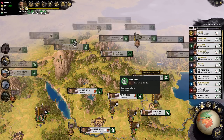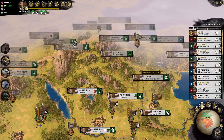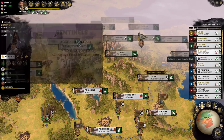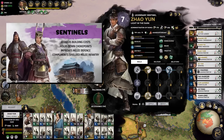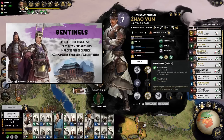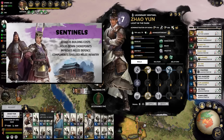What do those rainbow colors mean? Let's get to it. This is one of my late-game Liu Bei campaigns and we've got tons of characters. They come in different classes, so we're gonna start with the Sentinel class — this purple one. The Sentinel class character is good at reducing building costs, they hold down chokepoints, they improve melee defense, and they usually work with melee shield infantry.